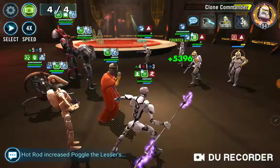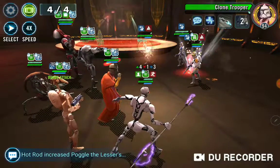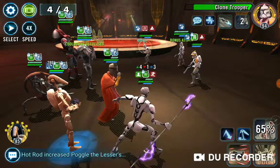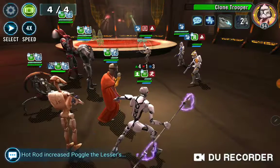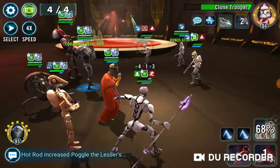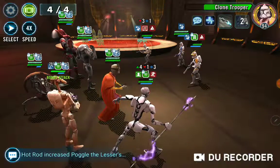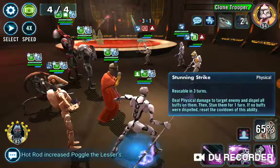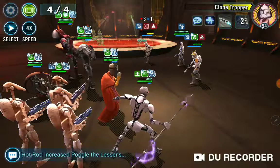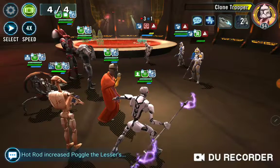My Magna Guard hasn't even taken health damage yet, so it's really important for your Magna Guard to be super tanky. But the real winner here is B1 — there's no way they're ever going to kill this many stacks of B1. Basically, all we have to do is keep stacking B1 and keep topping off Magna Guard with B1's special. Eventually, if your team is tanky enough, you will win this fight.